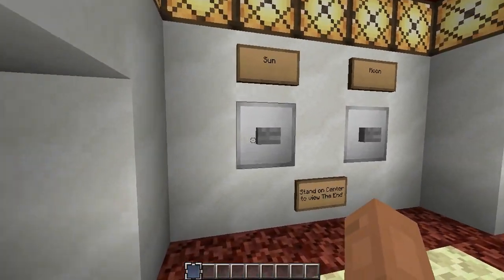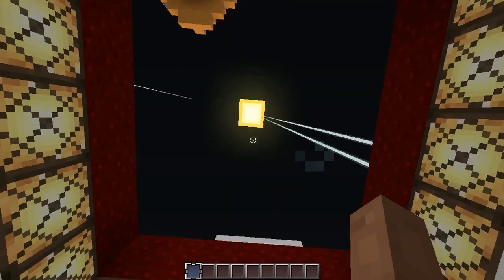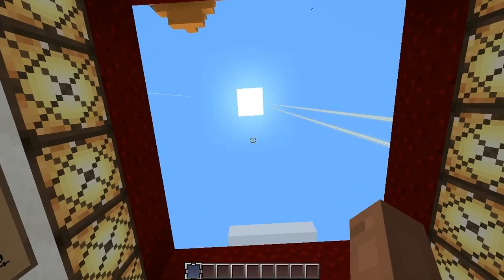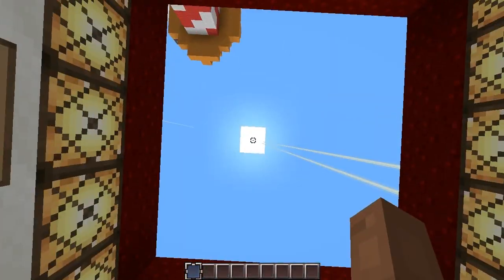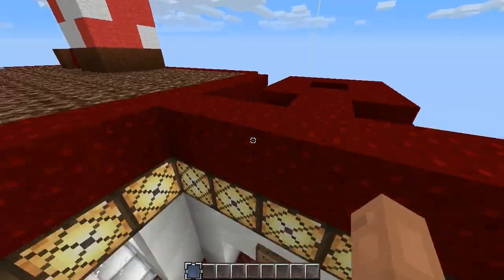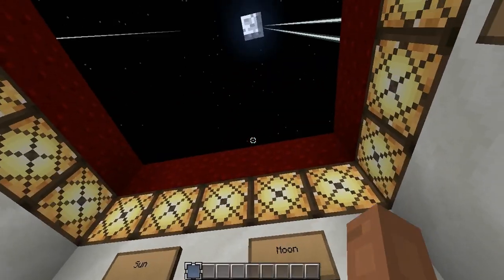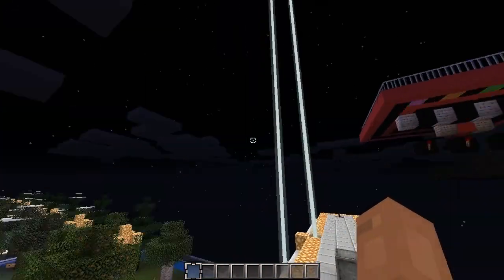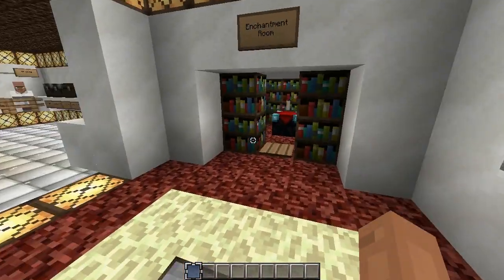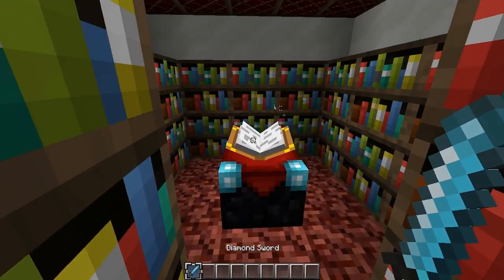Let's check out the End sky — I'm not sure if it's called the sun or not, but it looks default to me. Let's check out the sky — that's looking the same. Okay, let's check out the moon, and yes that is looking pretty default to me.